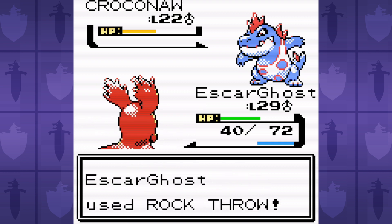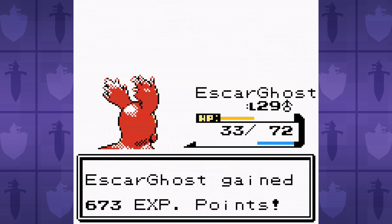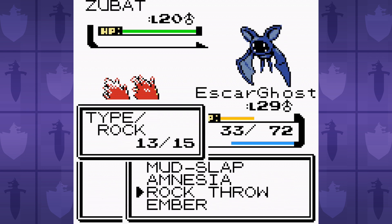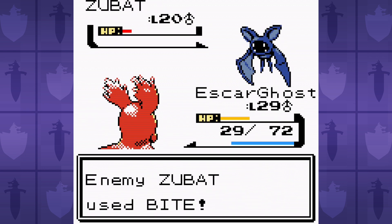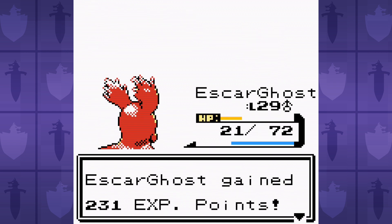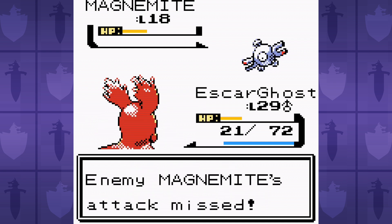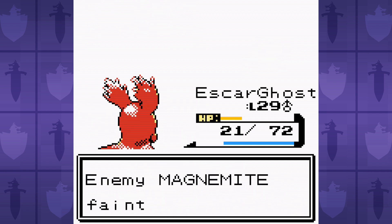Haunter usually uses Curse, which immediately ends the battle, and when it's not cursing, it's licking our slug, causing it to paralyze, stiffen up, and be unable to move. It takes an hour of resetting to just get to the dang Zubat, and even then, it almost flinched us out of a win like an absolute bat-hole. And another time, I even lost to Magnemite's Sonic Boom.